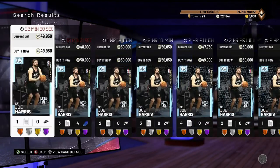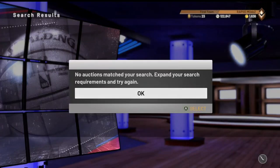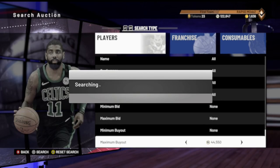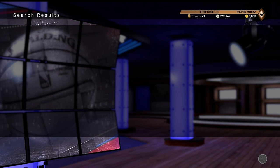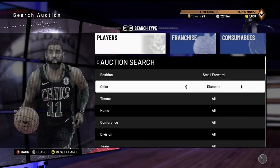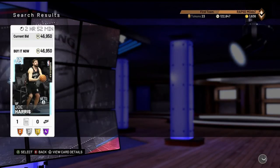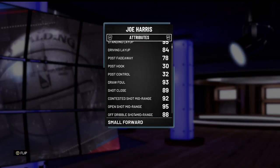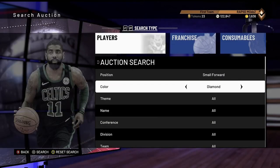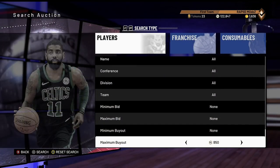All right let's get into some filters. Small forward - this one's hot right now, Joe Harris is dropping heavy. Diamond small forward, the cheapest one in the game is Joe Harris at 46k and he's dropping. So that's a snipe filter right now.